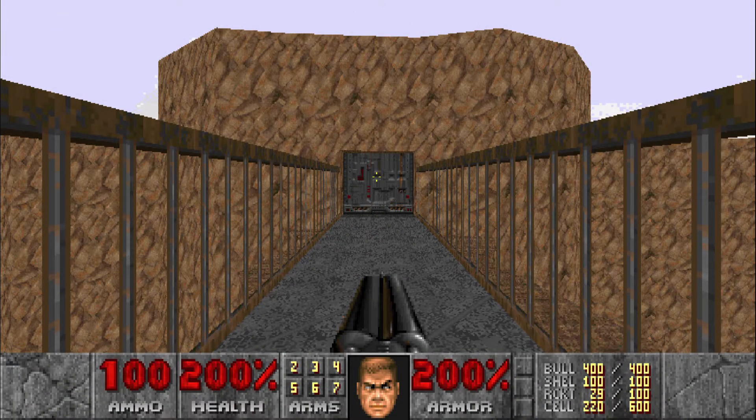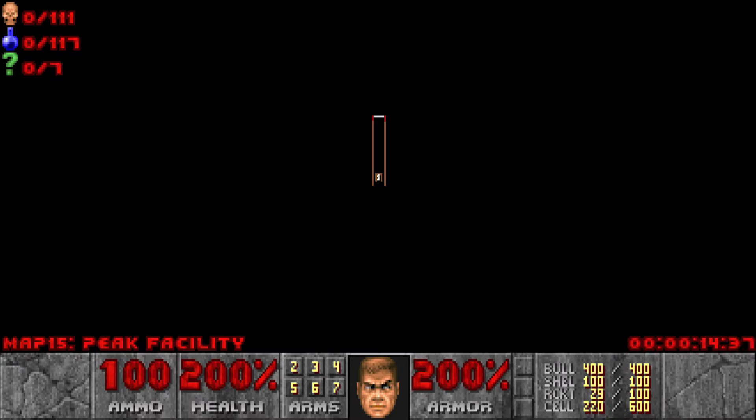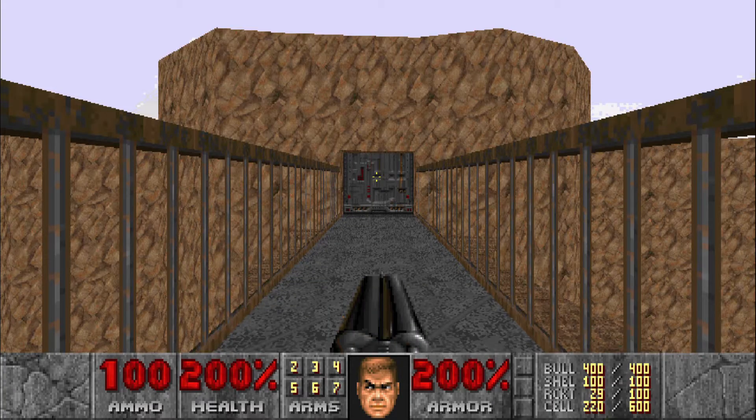What's up everybody, welcome back to my 100% playthrough of Doom Zero on Ultra Violence. This is Map 15, Peak Facility — 111 kills and 7 secrets, so let's get into it.